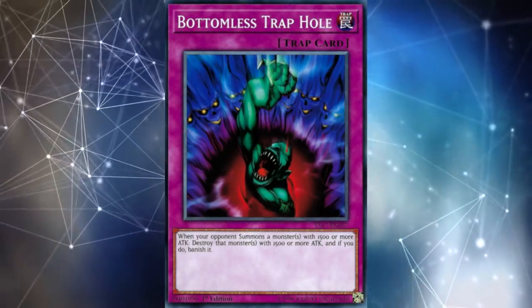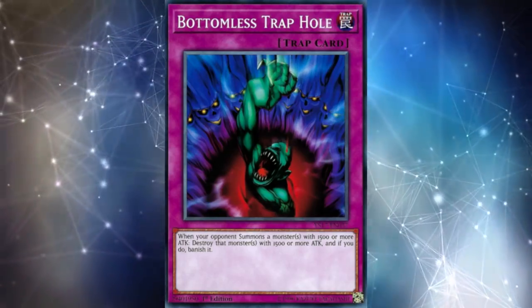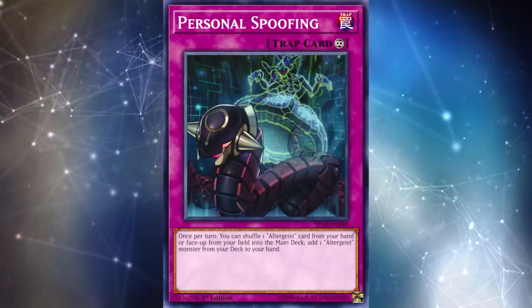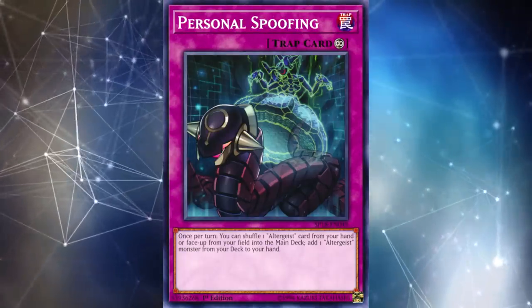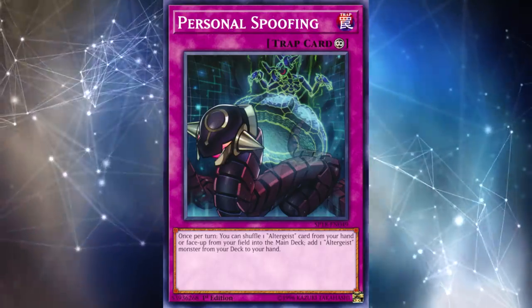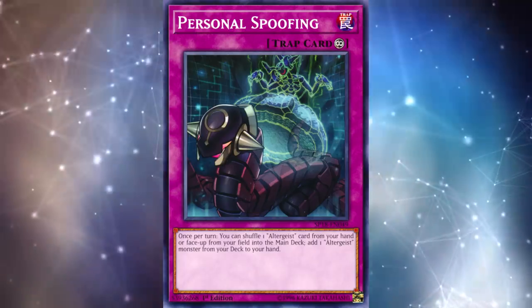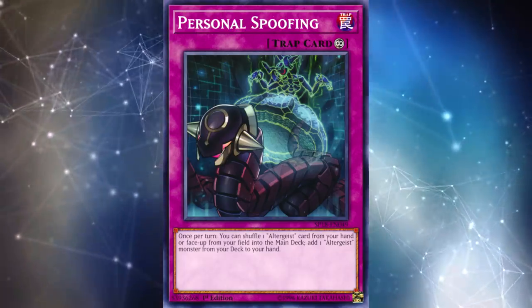In today's video, I want to focus on why trap cards are seeing so little play in many meta decks. Pretty much the only decks that play trap cards anymore are Altergeist and sometimes Trick Stars, but really they're just playing Reincarnation for the most part. Most decks out there are just playing monster cards and spell cards.